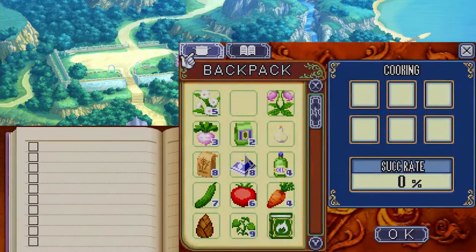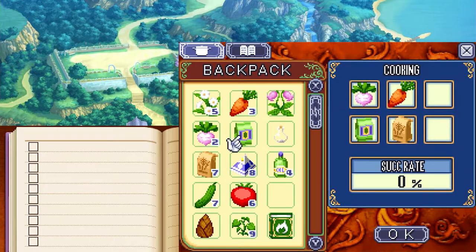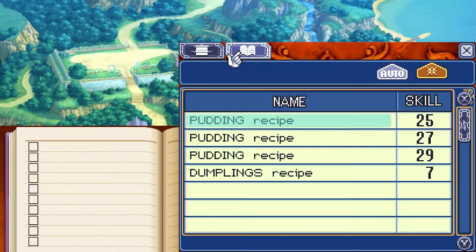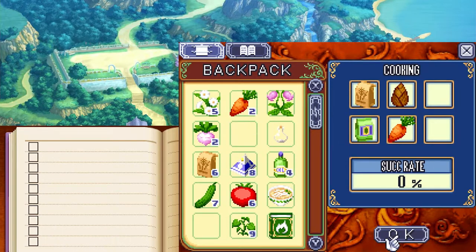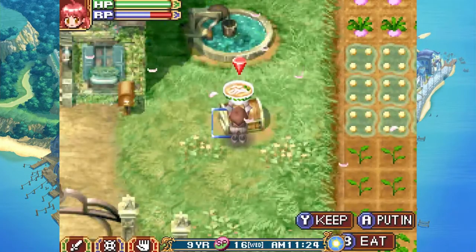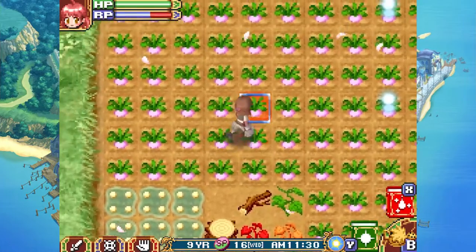At the pot: one pink turnip, one carrot, one flower, and one mixed herb all together for the level 26 recipe udon. I don't have the recipe for it. At the steamer: one flower, one bamboo sprout, one carrot, and one mixed herb to make the level 29 recipe chinese manju. Chinese manju: ingredients wrapped in a soft plump skin then steamed. Udon: thick wide noodles, slippery to pick up but go down easily.